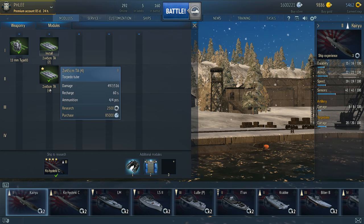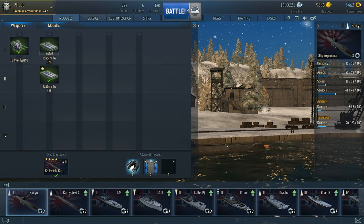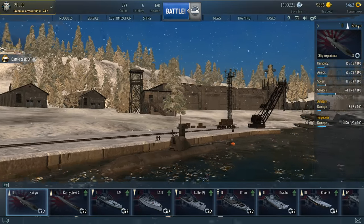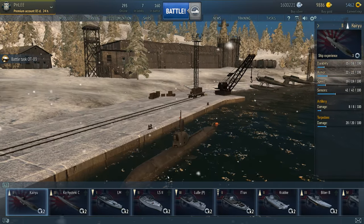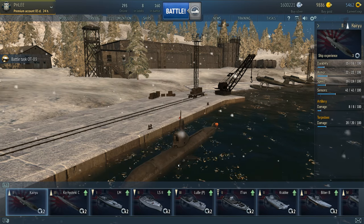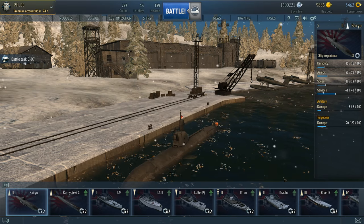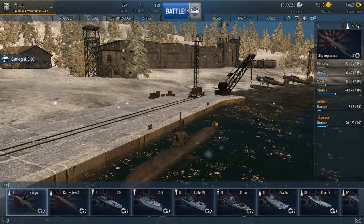We have two torpedo tubes that we can reload two more onto, so once we get rid of two torpedoes we'll have two more shots. This thing doesn't have internal tubes — the torpedoes are underneath the sub. There's no internal tube, it just launches out from outside the submarine. Alright guys, let's go ahead and get into it and hopefully we can have some good games today.